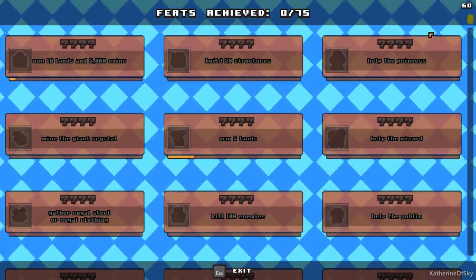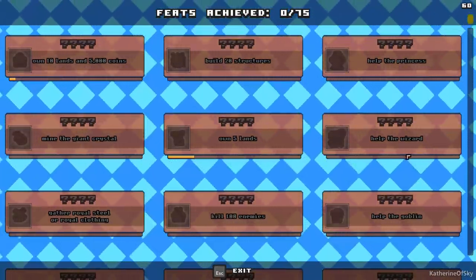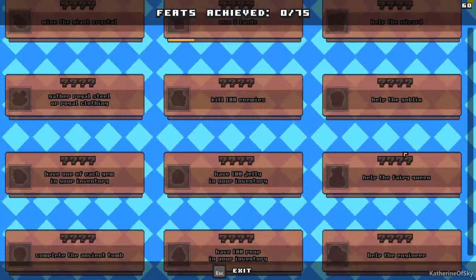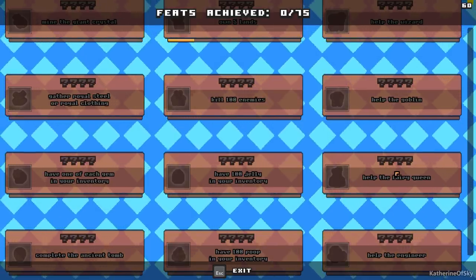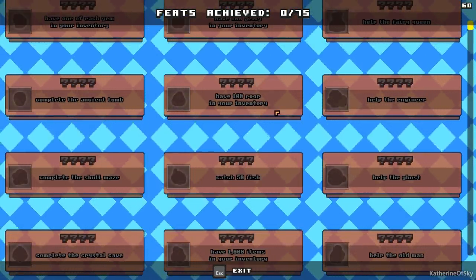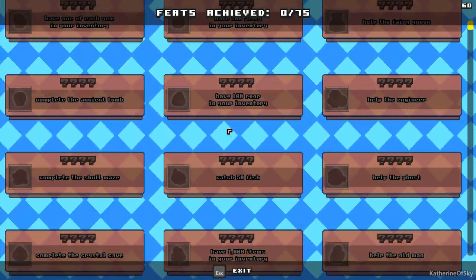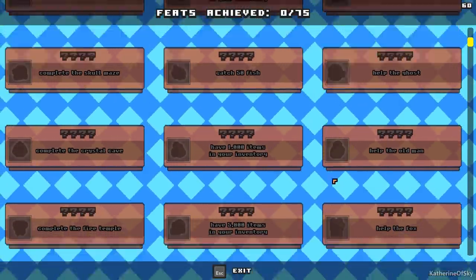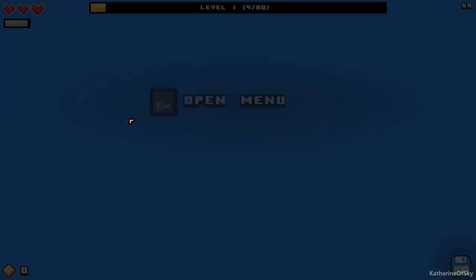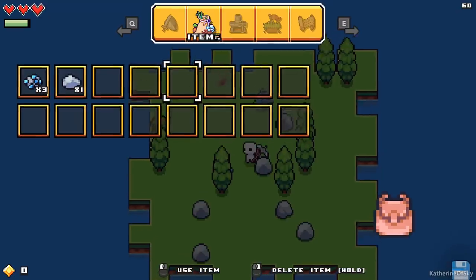We also have other goals: help the princess, help the wizard, help the goblin. Last time I encountered a sort of fairy woman — maybe a princess, maybe the fairy queen. And there's an achievement for having a hundred poop in your inventory. Good Lord, I had no idea that was an achievement — I was selling the poop. Catch 50 fish, there's all kinds of different things. I don't know if you get any prizes for that, but they're there.